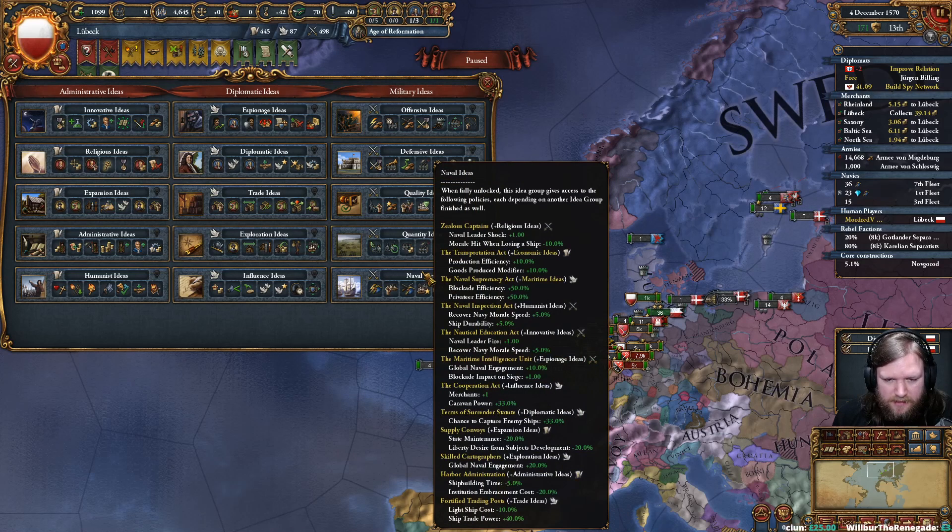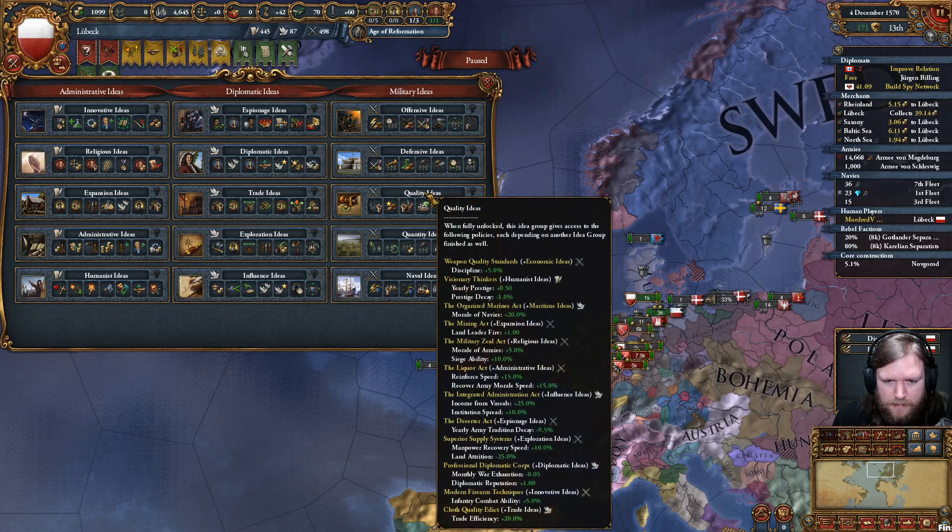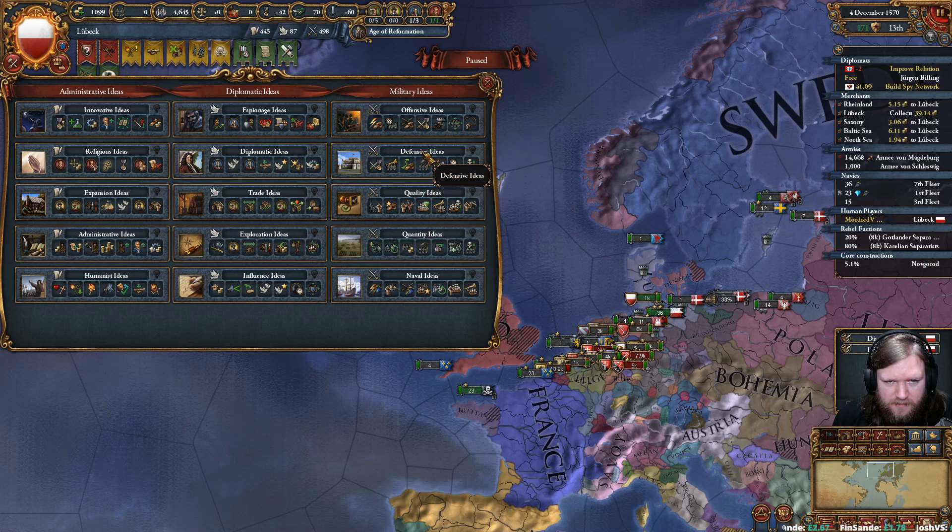Looking at Naval Ideas: Expansion plus Naval gives state maintenance and liberty desire — that's rubbish. Land fire plus 1 from Expansion. Expansion isn't really giving us much that's interesting.